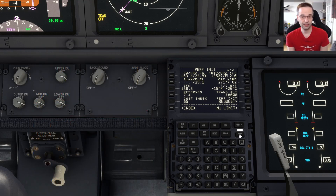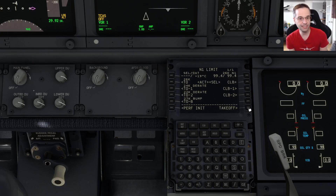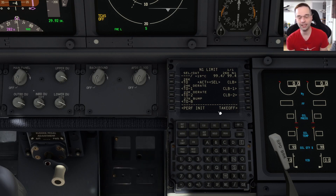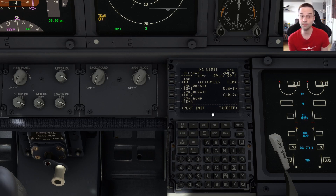There's a bit more performance stuff to fill out if we go into the N1 limit menu. By default it's picked the full thrust takeoff so it does not derate the engine. I leave this as is since we don't have a proper calculator integrated into the sim yet — that should come when they release the EFB for this airplane. There are some third-party apps that can do the derate calculation for you if you really want, but they're all paid products at the moment, so I'll include some links to them in the notes below.